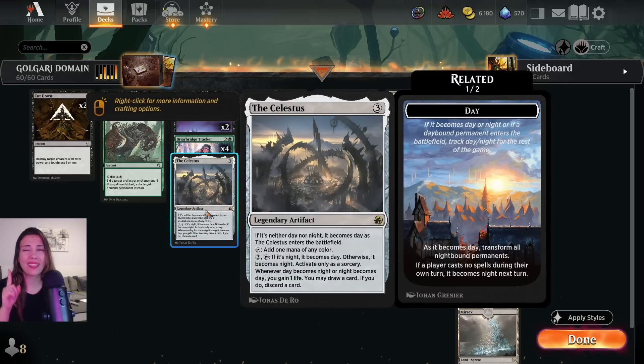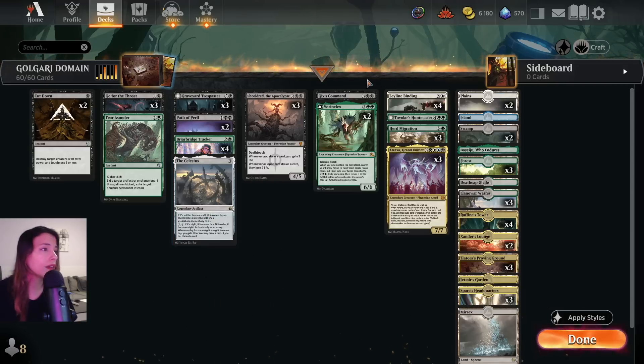We have 1 The Celestus, and this card surprised me so much — it is amazing. It has the day-bound mechanic and also ramps you for 1 mana. For 3 mana you can tap it, and if it's night it becomes day, otherwise it becomes night. You can only activate this as a sorcery. And then whenever day becomes night or night becomes day, you gain 1 life and may draw a card.